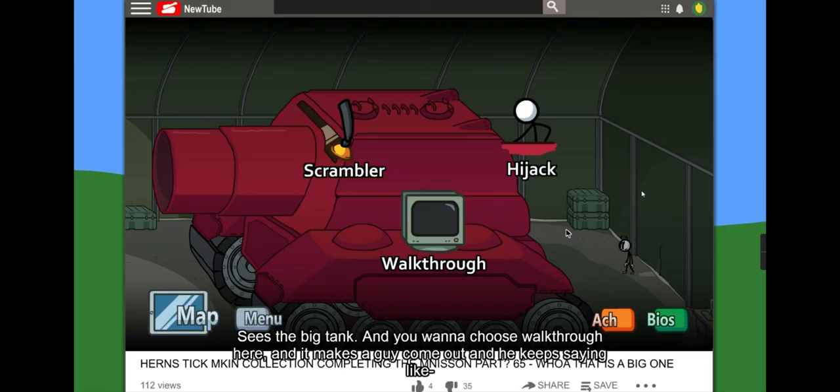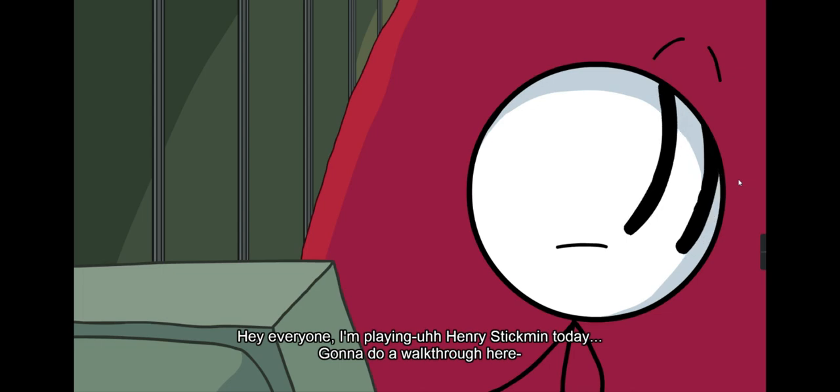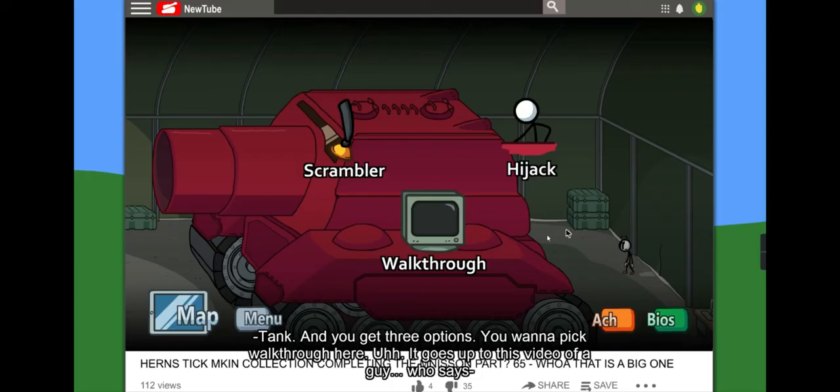You see the big tank and you want to choose 'Walkthrough' — it makes a guy come out who keeps saying, 'Hey everyone playing Henry Stickman today, gonna do a walkthrough — make sure to follow me on Instagram, follow me on Twitter.' You might be tempted to pick the more logical choice here. It's 'Our Fault' tank — you get three options, you want to pick the more logical choice — it goes up to this video of a guy who says...